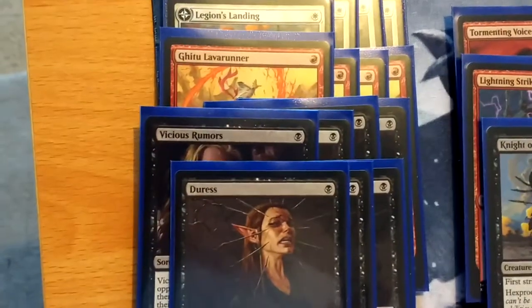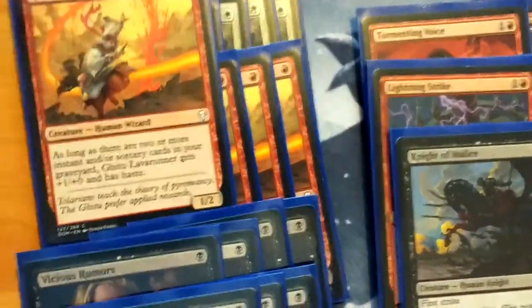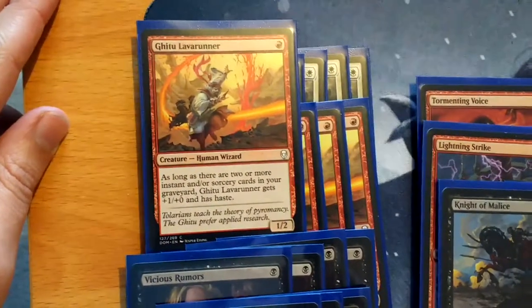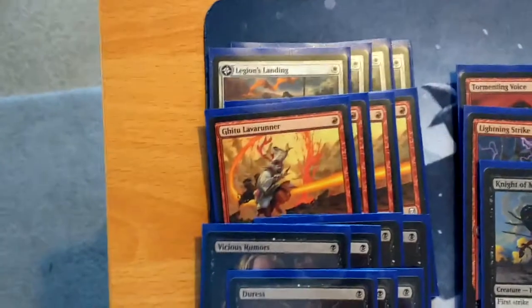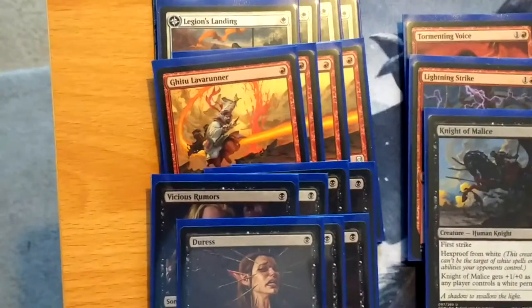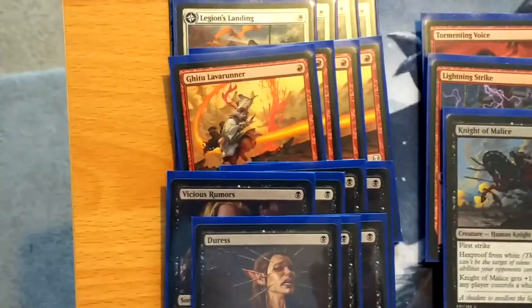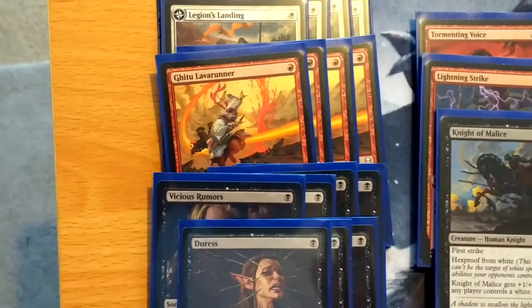Next up is Gitu Lava Runner, which is a 1/2 Human Wizard with the ability: as long as there are two or more instant or sorcery cards in your graveyard, he gets plus one and has haste. He's actually a very late addition to the deck — at one point he was in the sideboard, and in early testing he was not in the deck at all. Right now he's actually really good to help with padding up the Legion's Landing, and you play so many spells he's near enough always a 2/2 when he comes out, so it's pretty good.